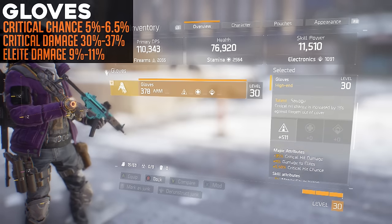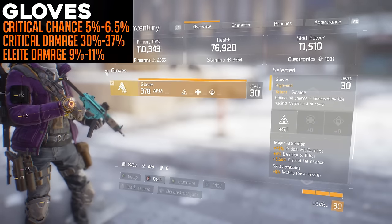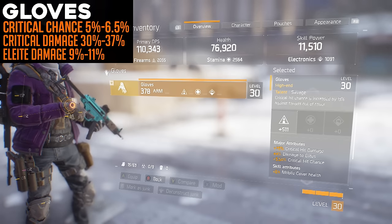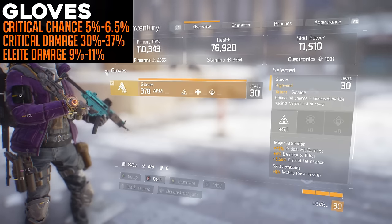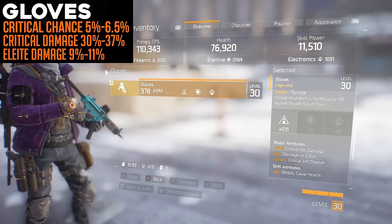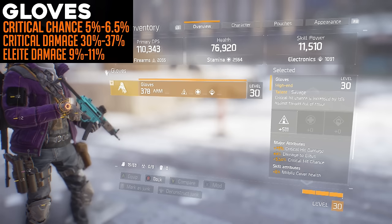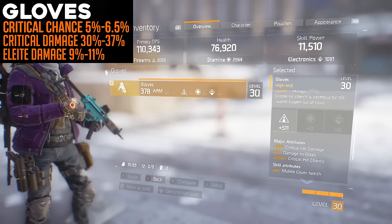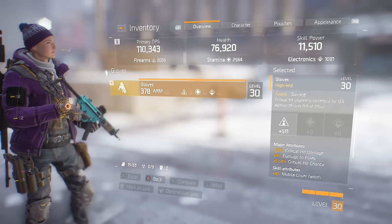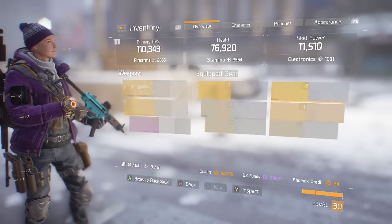As for the gloves, you're going to want to roll these like you would in the Dark Zone — sacrificing SMG damage or something like that for damage to elites. That way it impacts both of the guns you're using, because you're probably going to go with an SMG and Marksman or an SMG and AR build. The damage to elites will definitely outweigh any SMG or Marksman damage. You also get major damage out of crit hit damage and crit hit chance, so stack those as high as you can. Savage will come in handy as well as the talent on the gloves.